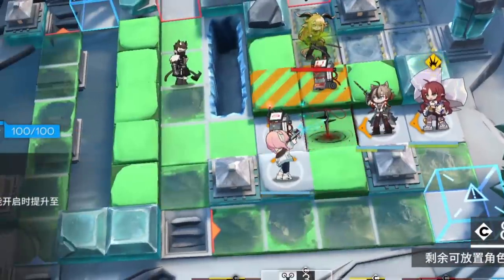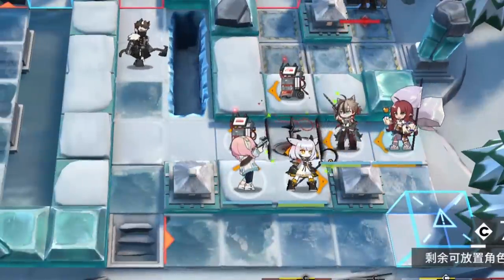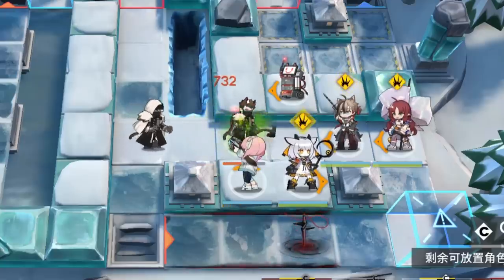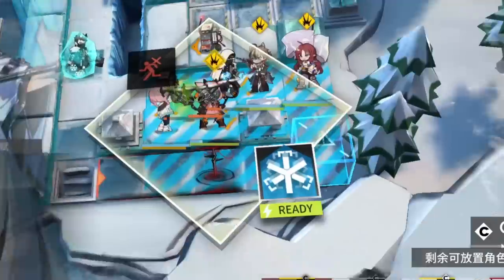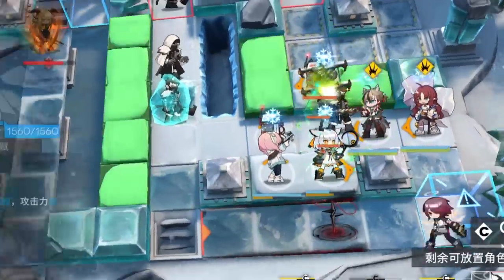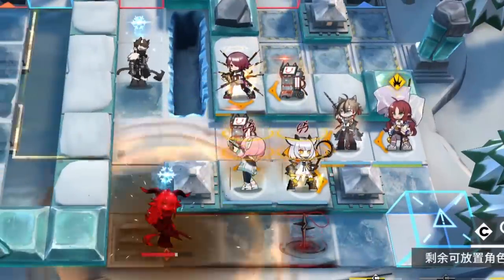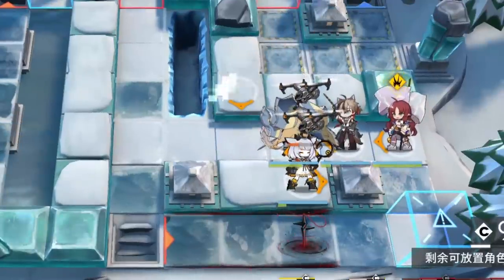The most noteworthy thing about S1 is that the device buff stacks, so you can increase an operator's attack by 96% since you can only have two summons on the field at any time. Stainless has advantages over his competitor buffer Warfarin: you don't have to deal with Warfarin RNG or whack placement to minimize it. His 96% buff is slightly stronger than Warfarin's 90%, and you can retreat and redeploy devices practically anywhere quickly due to their short redeployment time, making setup much faster than Warfarin's 1-minute redeployment. That said, Warfarin still has healing and is hella droppable — only 10 seconds away from buffing an operator — whereas Stainless needs 25 seconds from deployment to activate.